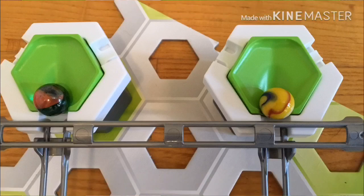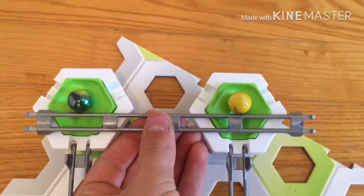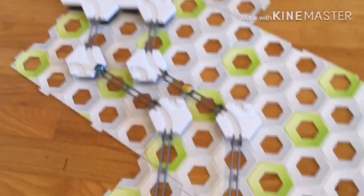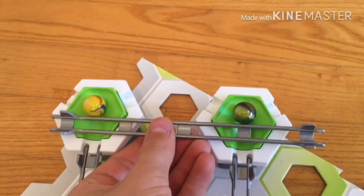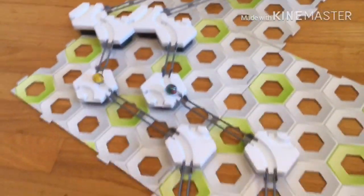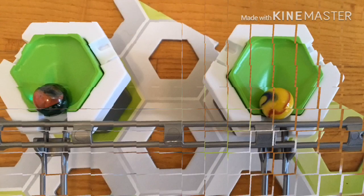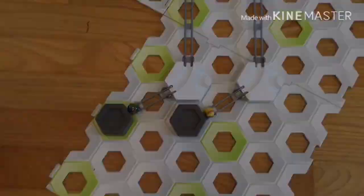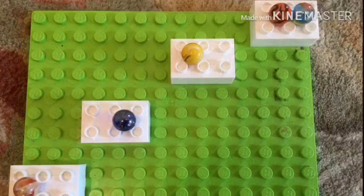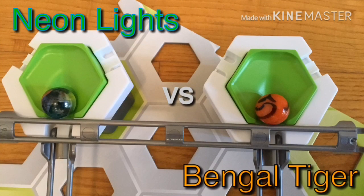Neon Lights faces Fruit Punch, who chose the right track — a track that's been winning a lot today. Fruit Punch takes the lead and wins round one. In round two, Fruit Punch had the lead but Neon Lights takes it back. In the final round, Neon Lights has the lead, Fruit Punch takes it back, but here comes Neon Lights — and Neon Lights will take it. Neon Lights is moving on to the final race to face Bangle Tiger for the championship.